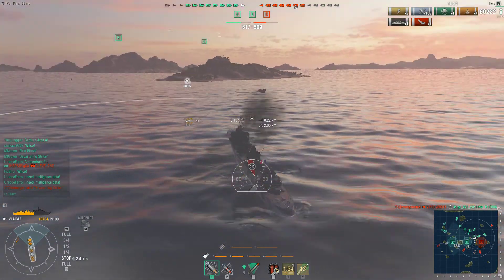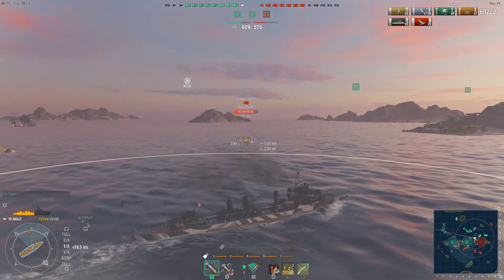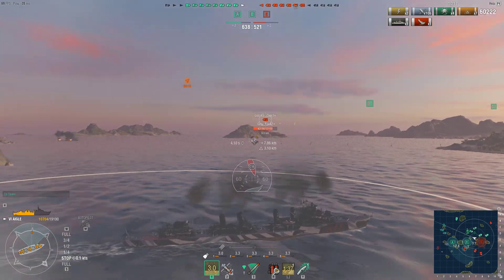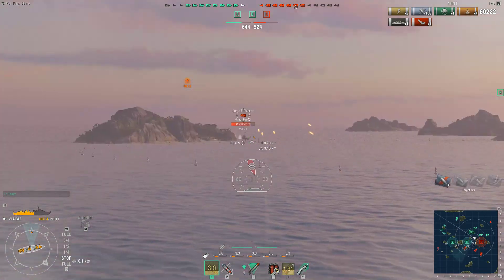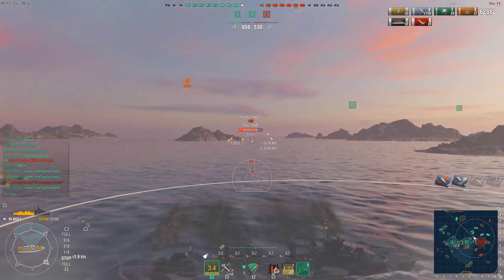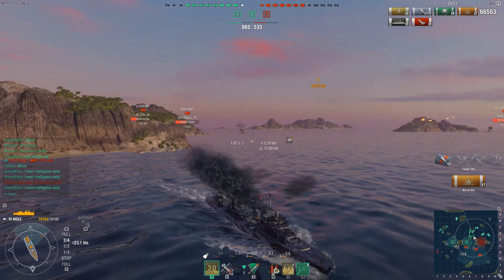I switch back to HE and wait for the Queen Elizabeth — I want to farm that for sure. The gun angles on this thing are just so bad. The turret rotation is also quite slow for a DD, makes it pretty awkward. It's always awkward when you constantly out-turn your turrets. Engine boost activated. If I had concealment expert I'd be making a torp run on the QE, but I don't, so I have to shoot.